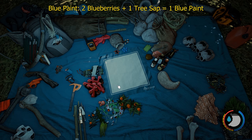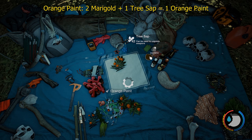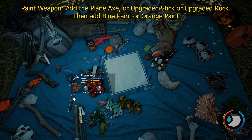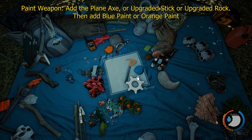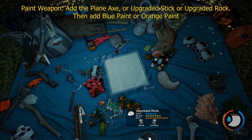To make blue paint, it's two blueberries and one sap — you can carry three. To make orange paint, it's two marigold and one sap — you can carry three as well. To paint a weapon, you select a plane axe, upgraded stick, or upgraded rock, and pick the colour you want — a blue plane axe, an orange upgraded stick, a blue upgraded rock. It doesn't affect the damage or speed of a weapon at all, it just changes the look.